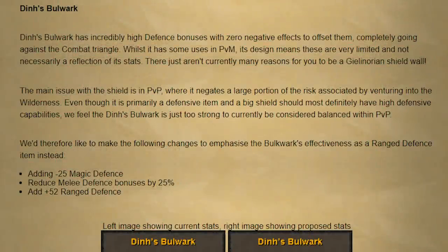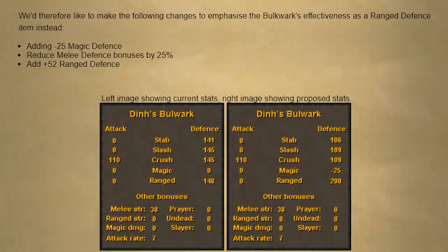One of the most controversial changes is to the Dins Bulwark. They have updated the proposed nerf — they're still going to be nerfing the melee stats at the same rate stated in the last blog, going from around 140 in all of them down to 100, which is a significant nerf.